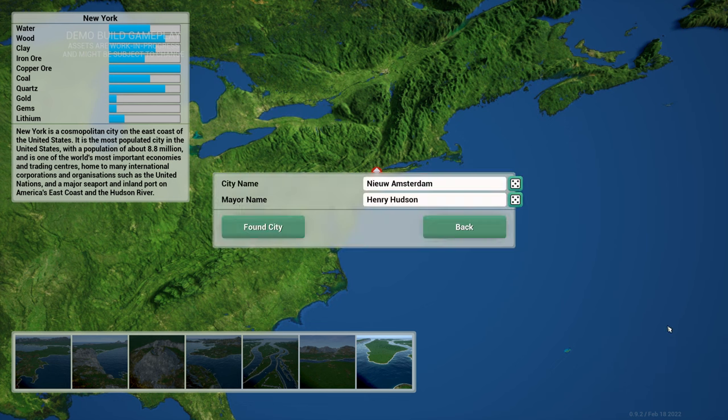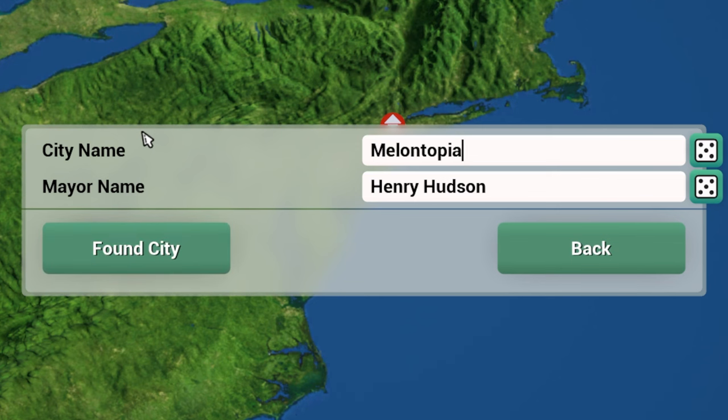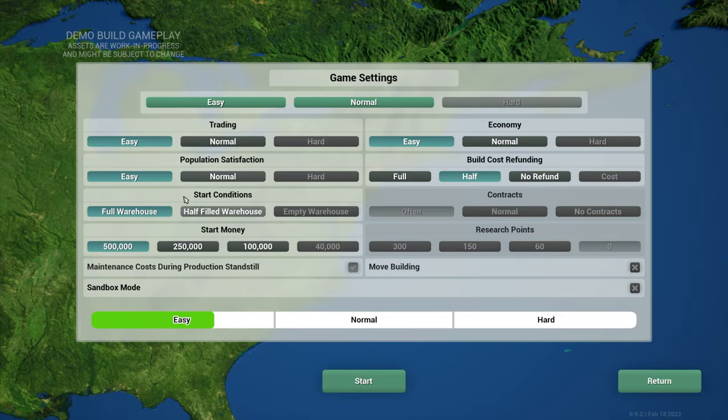We're going to start a brand new city and name it Melantopia, and I'll be the mayor. We have a difficulty setting and we're going to keep it on easy, just to make it more understandable since it's the demo version. The full release is on March 24th, and we'll look at changing the difficulty for more of a challenge. So let's start the new game.